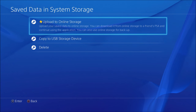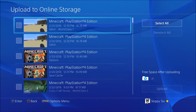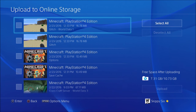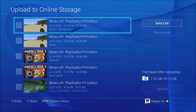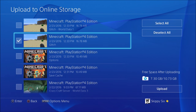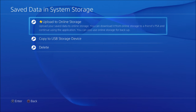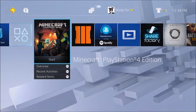Click on it, then Upload to Online Storage, and go into Minecraft. Take the glitch world — not 'World Data 1,' just the main world — click it and upload it. So now this is uploading up to the cloud.